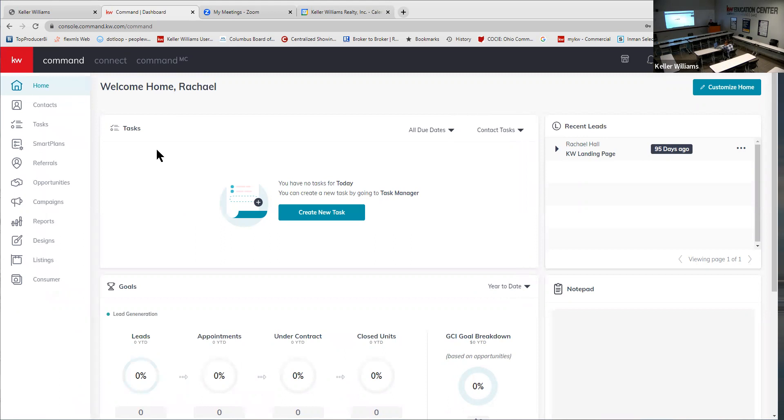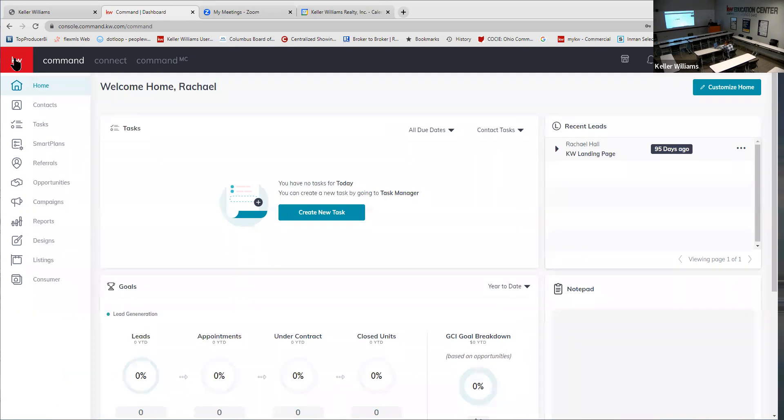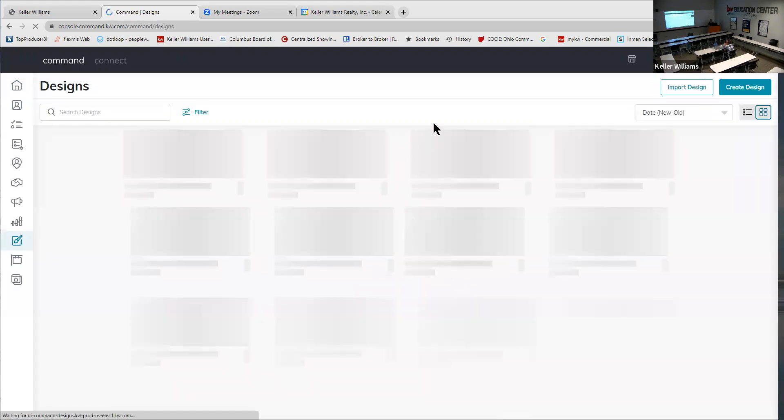Just a friendly reminder: it is best to work in Command out of Chrome, so if you're in Safari I would switch to Chrome. This little red KW in the top left corner opens up a little menu. There are always two things in Command: when you're doing any kind of designs or campaigns, you create in the Design Center, and then you blast it out through Campaigns — always starting in Designs.